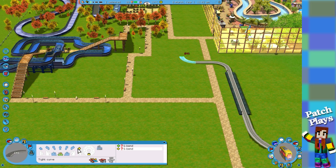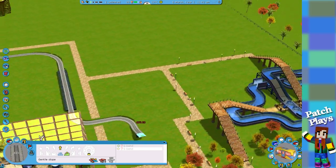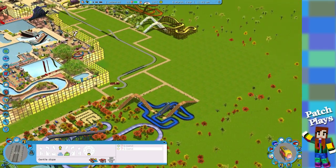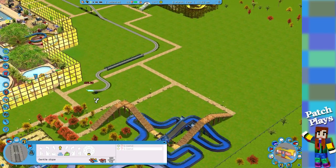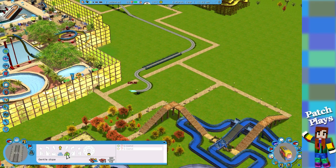Yeah, we need that one. Then we need to go straight but we need to go up. There we are — get there in the end folks! I think that's good for transportation — you can hop off and get onto here, so that's working well. We'll go one more high and then just go straight.